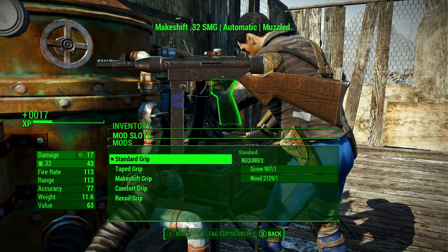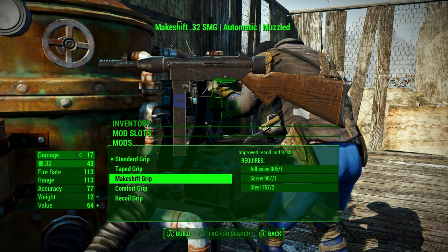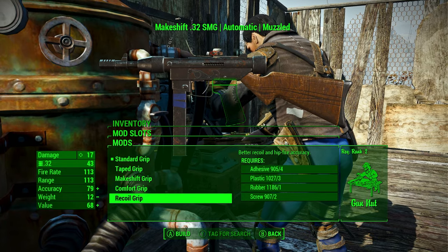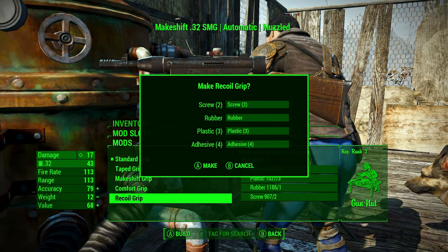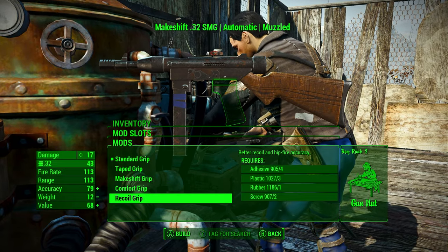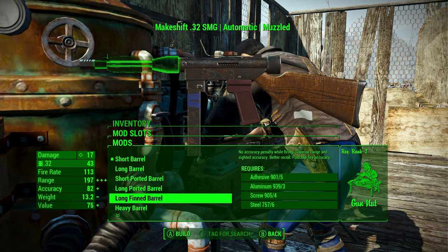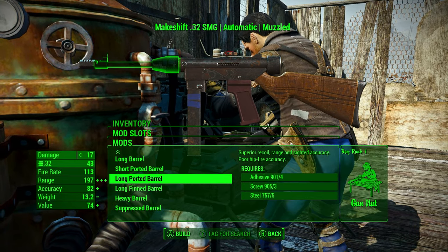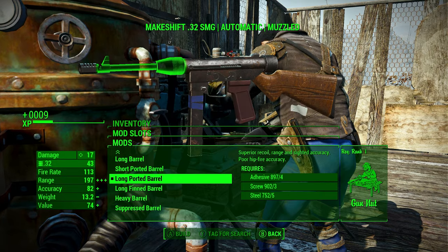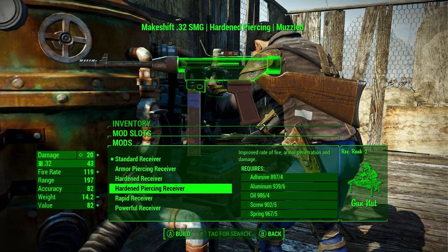We have quick attack and large quick attack melee options, and of course taped up and stuff. The improved grip is nice — all the different grips actually help the stats, specifically recoil, hipfire, and accuracy. For the barrel, I like this one — it looks like that gun the French used during World War II, I'm pretty sure.